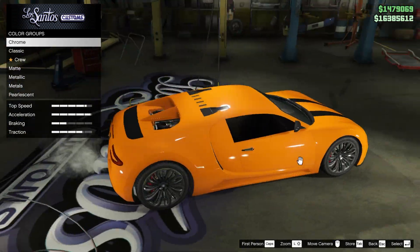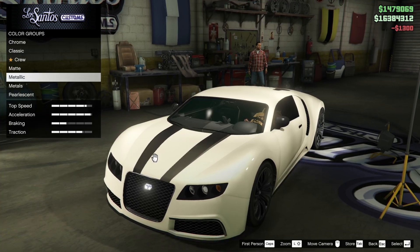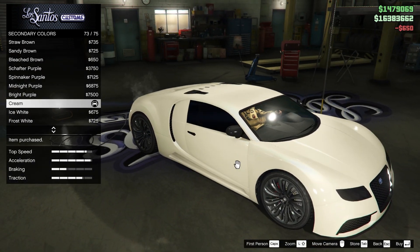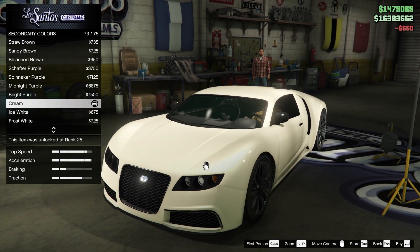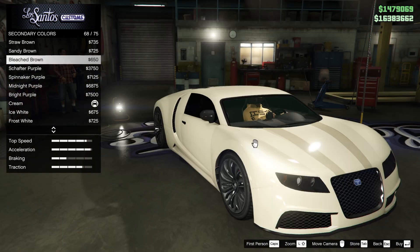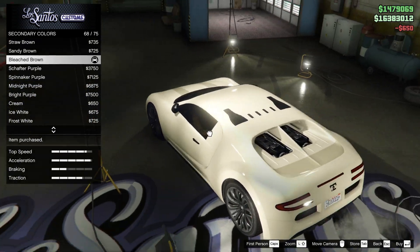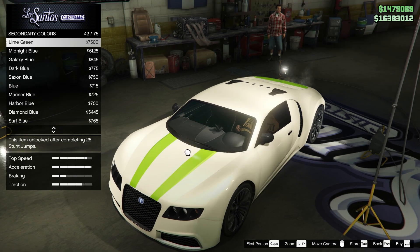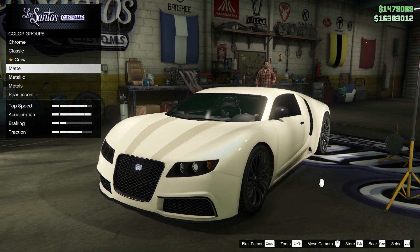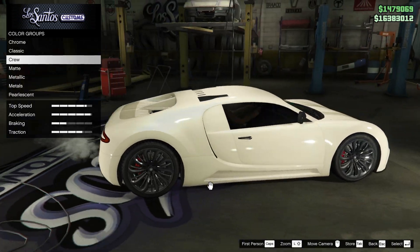I do really like this orange on it, but I also really like cream Bugattis — very nice looking. I think we're going to do that. We'll also do cream for the secondary because I've never been a huge fan of the stripes when they're not on the roof too. But it would look kind of like this — just a subtle difference for the stripes. That's very cool actually. Even a blue would look good on it. You can get many nice colors with this, but I think cream is good. Maybe even the crew color — this looks really good as well — but I think we're going to keep the cream.